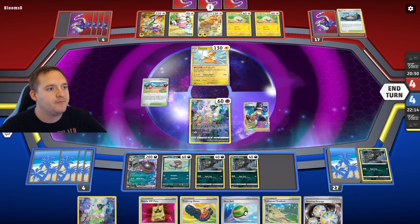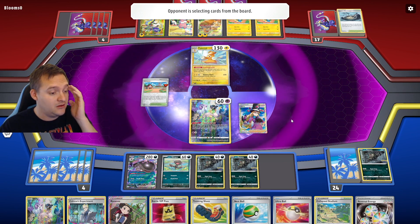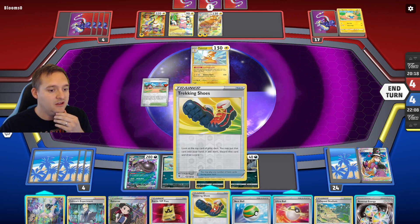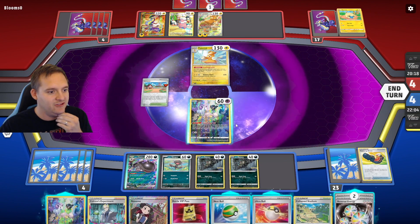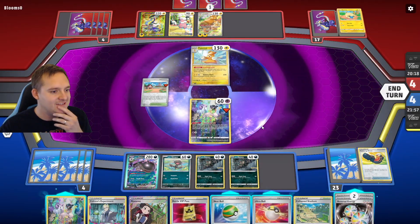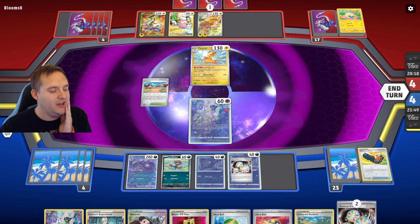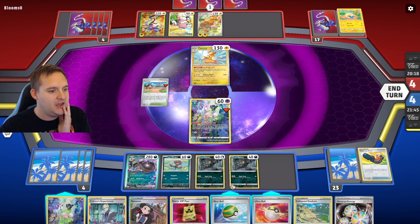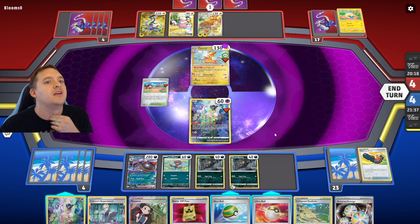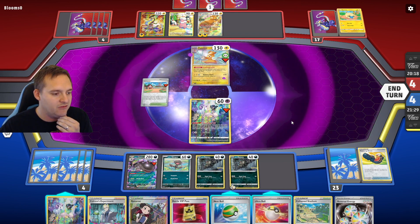Dark Patch would also be good so I can attack with Clodsire. Let's go Trekking Shoes — we kind of need that energy. Mysterious Tail — maybe get a Dark Patch. No luck, we whiff. We can attach to Rattata and then poison — which gets reset anyway but it's 10 damage this turn. Get rid of Tomb Reef so they'll only have one Flaffy going. We can Roxanne them next turn as well. Let's burn the Nest Ball, get our final Mew down, and save the Ultra Ball for next turn since they could Boss my other Raticate or the Rattata with energy on it.